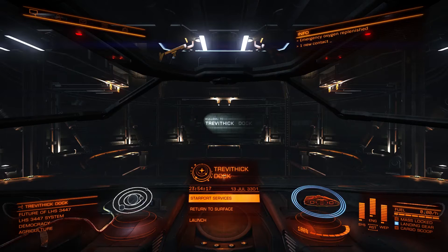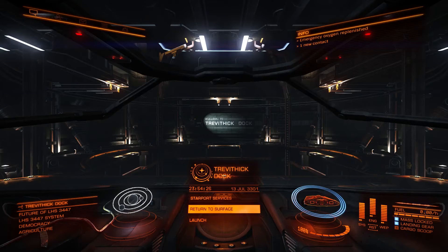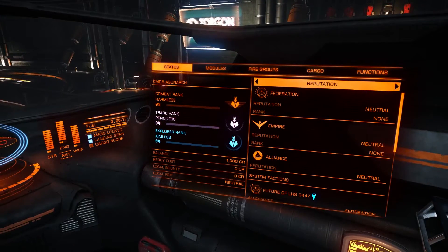We've got another beautiful screen of our Sidewinder. Are those heat radiators on the side? Can't quite see on most of these angles — it looks like there's some kind of heat vent. I guess the technology in Elite is to heat up a gas and then pump it out into space. Alright, so I don't know what I'm doing.